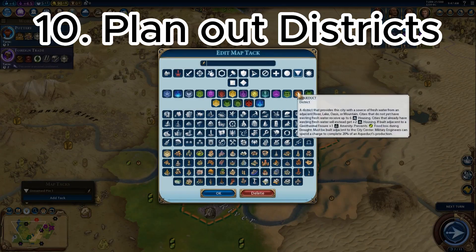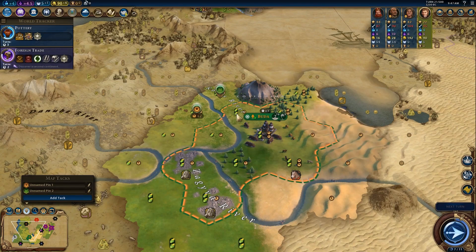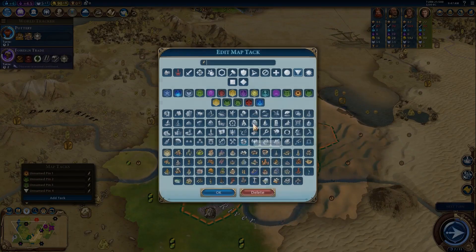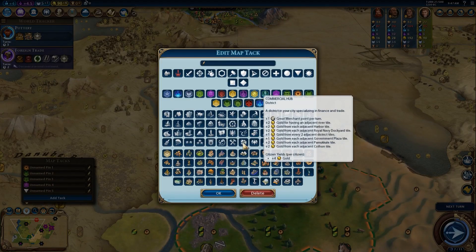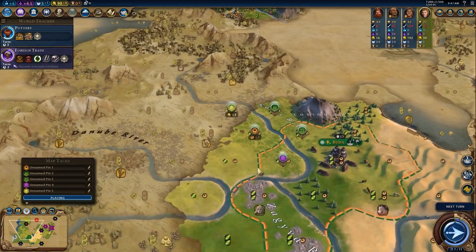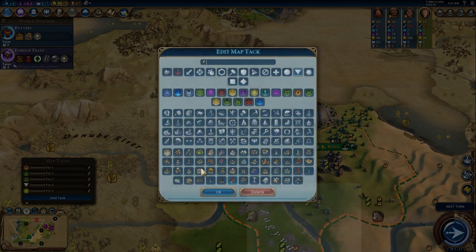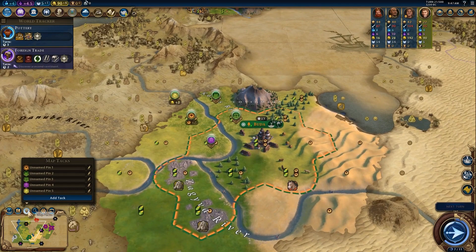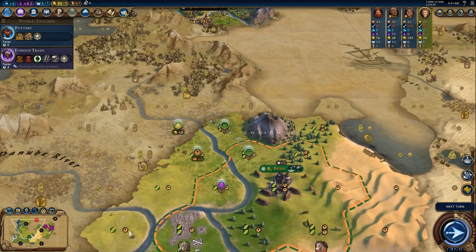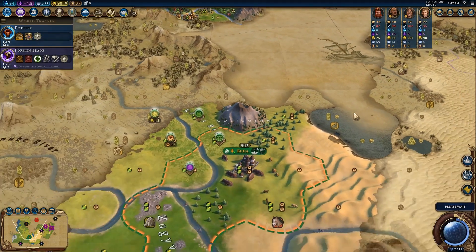In Civ 6, forward planning is everything, so make sure you plan out your districts to maximize adjacency bonuses. This helps you build the best districts possible and stay on track with your intended victory type. Planning is especially important for industrial zones, which require more district coordination to build strong. The more experience you get planning districts, the better you'll also get at settling — you'll know what areas suit which districts.